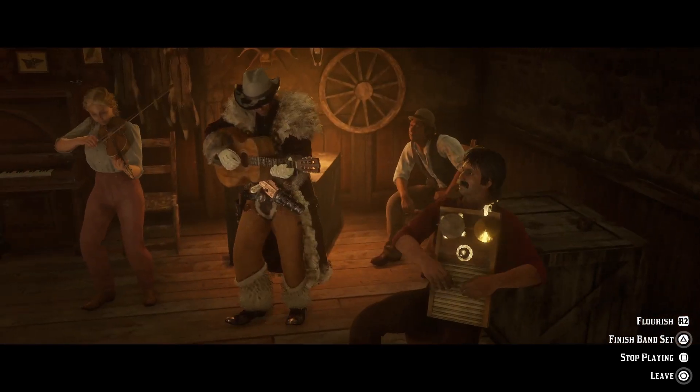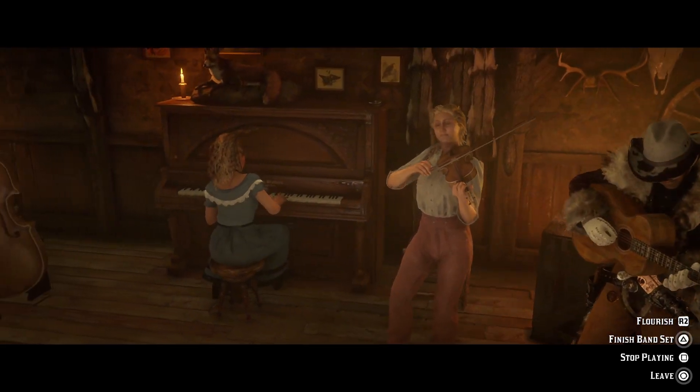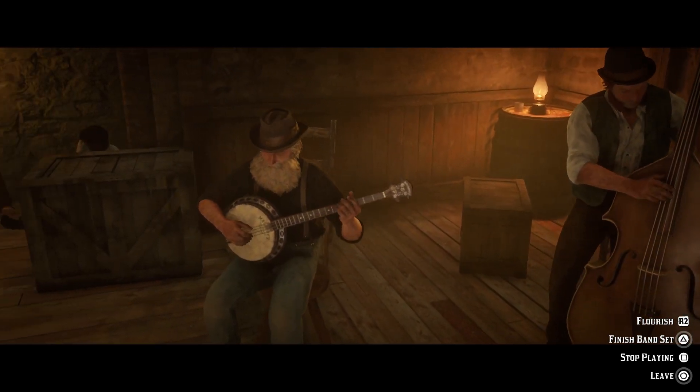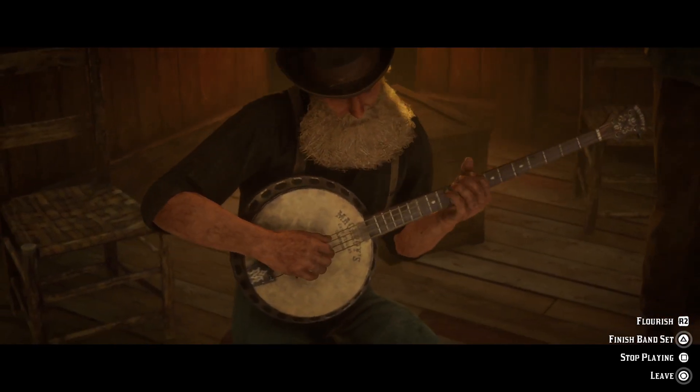Crafting any item at Gus will yield an offer for 30% off the price of the elephant rifle and 50 rounds of Nitro Express ammo to boot. All those who purchase Quick Draw Club No. 4 will receive a reward for five legendary animal pheromones, plus an offer for 10 gold bars off the sample kit.